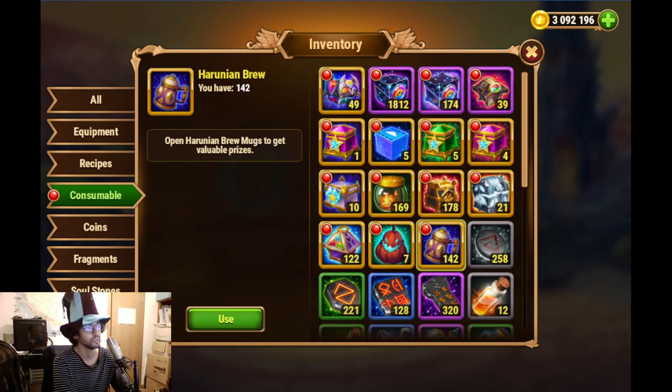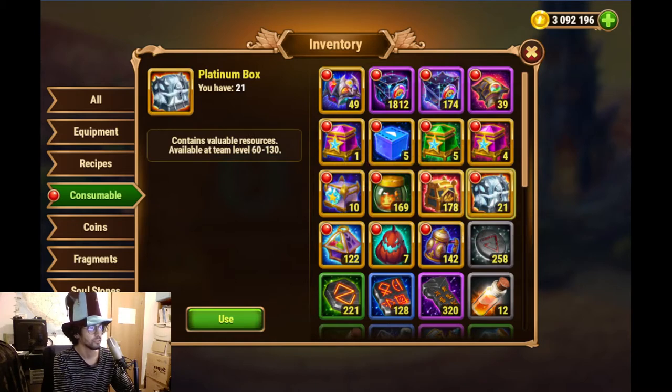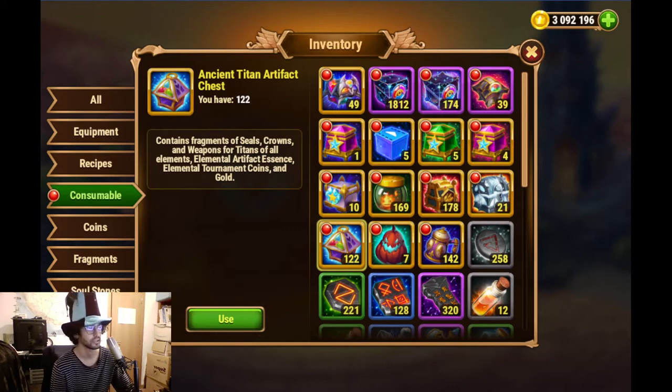We have these Arunian brew from the ruins pride event, and we have those to open. We also have the demonic sparks which will net us some fire Titans, and then we have a bunch of platinum boxes, gift boxes, and boxes for the Titan artifacts.